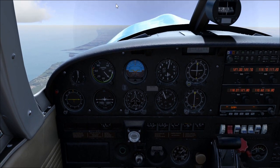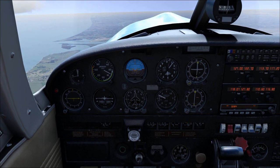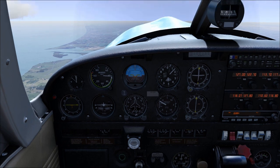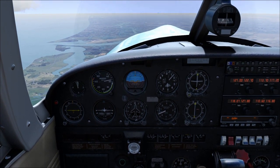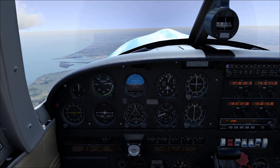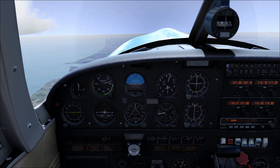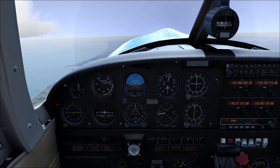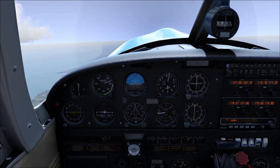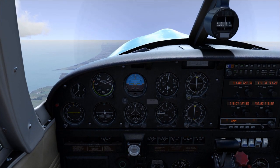Let me find my RPM gauge down there. Let's pull the throttle back, let the speed drop, maintain about 5,100. Go ahead and dump the flaps - departure flaps - I want to get the aircraft in slow flight. On the back side of the power curve - power for altitude, pitch for airspeed. Increase power to maintain altitude. I want to maintain right at 50 knots.